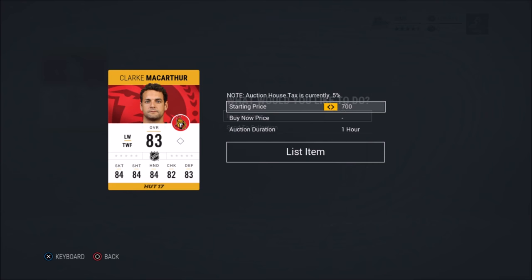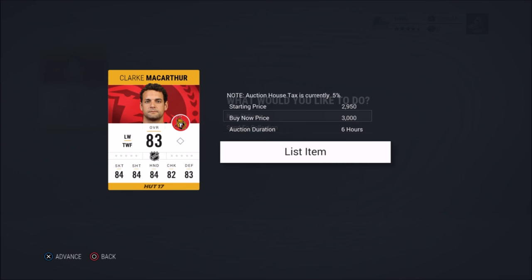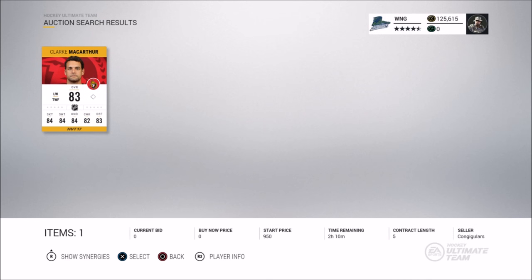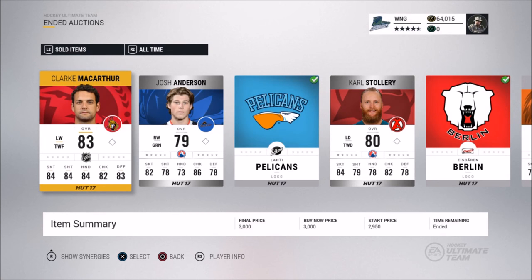This method is called price locking — you might not like it but it works. Now when someone wants to do the Ottawa set and they don't have Clark MacArthur, they'll look on the market and only see mine listed at 3000 coins, so they'll be forced to buy it. It's risky at times because you have to watch for others posting cheaper ones, but honestly this method does work.